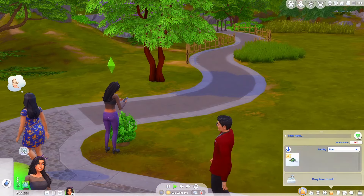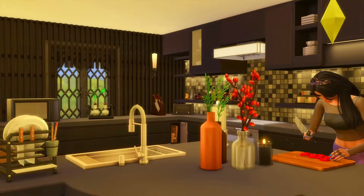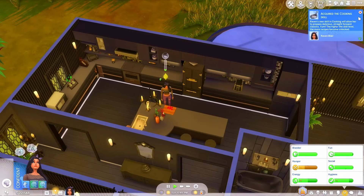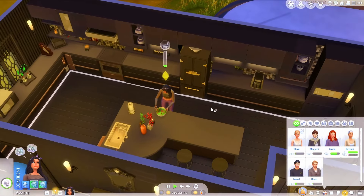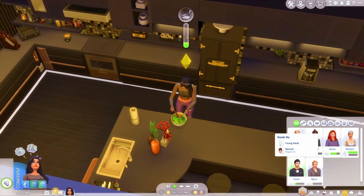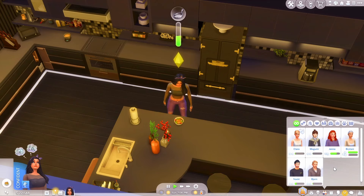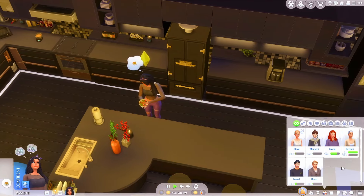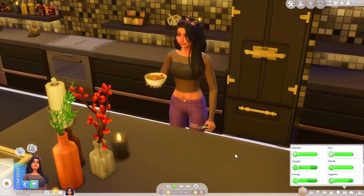I'm kind of obsessed with this kitchen. I don't think I painted any of the ceilings but we'll take care of that — isn't this kitchen just so big and beautiful? We've actually made a couple friends: Jenna and Britney. We flirted a little bit with Britney and she actually liked it, so we might date her. I was considering Jenna but she was married, Naoki is also married, and Bjorn is also married. Britney wasn't — she's an option for sure, I think she's really pretty and she's an adult.